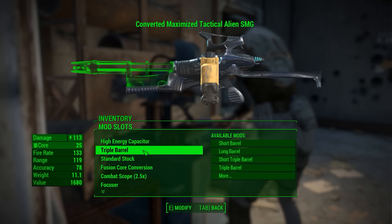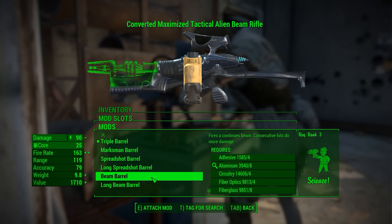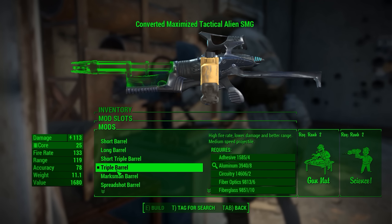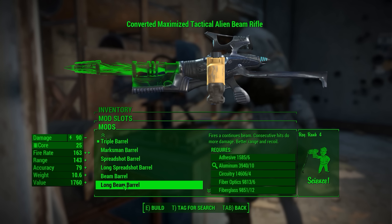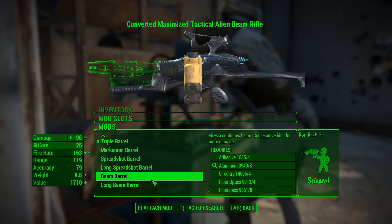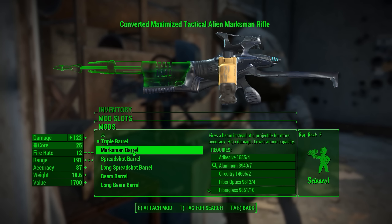Then we do have the barrel - I think this is where this mod really shines. They're basically all different types of firing modes. Like this one is effectively a Gatling gun compared to this one, which is like some kind of crazy long-range sniper rifle-esque thing. They're all really cool. We have a shotgun barrel too, a marksman barrel, which is basically an actual sniper barrel with single shot.